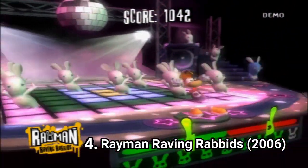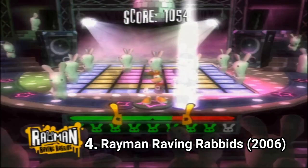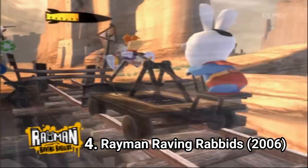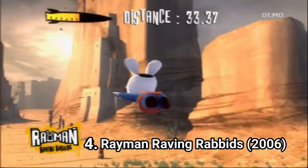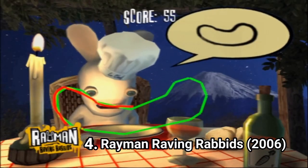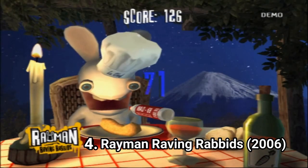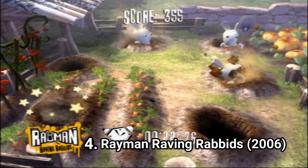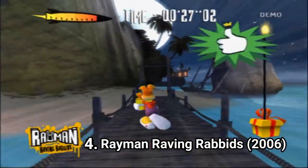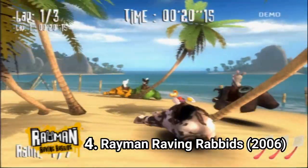Rayman Raving Rabbids is a success on the Wii, and on the PS2 it's pretty close to the fun you can get on the Wii, just because the hilarious nature of the game and the fun personality of the rabbits make it enjoyable even without motion controls. The motion controls have been replaced with normal buttons and it works out. The Wii version is still king, but if you have a friend over and play Raving Rabbids on the PS2 at a party, it can get pretty fun.